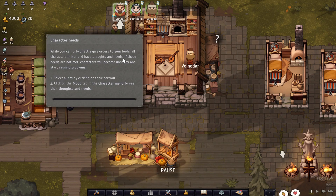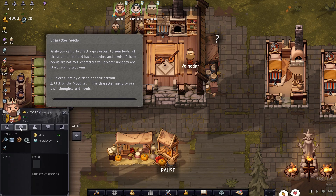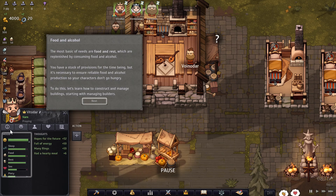Character needs: while you can only directly give orders to your lords, all characters in Norland have thoughts and needs. If these needs are not met, characters will become unhappy and start causing problems. Select a lord by clicking on their portrait, then click on the mood tab to see their thoughts and needs. The most basic needs are food and rest, replenished by consuming food and alcohol — so I guess alcohol equals rest. You have a stock of provisions for now, but it's necessary to ensure reliable food and alcohol production.